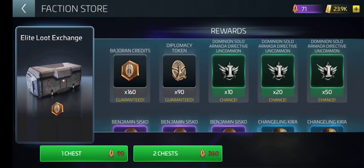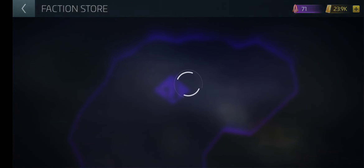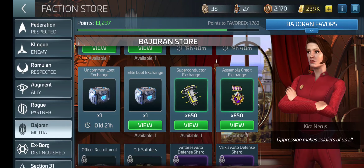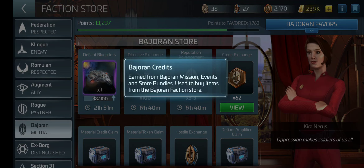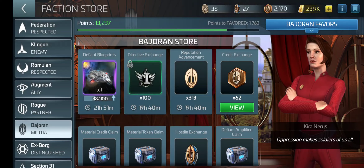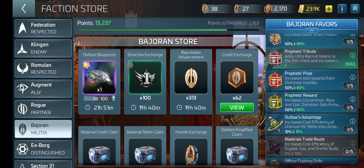But I don't have Sisko — I need Sisko. So we've got to work towards all that. In order to work towards that, I have to kill those hostiles, do my exchange, get my credits, and save my credits for the favor that I want.